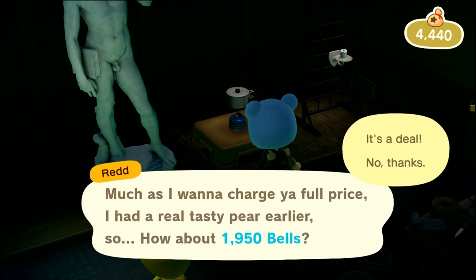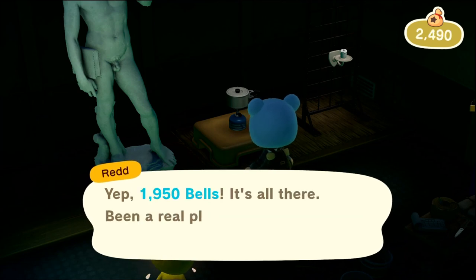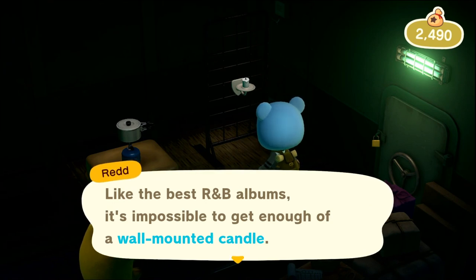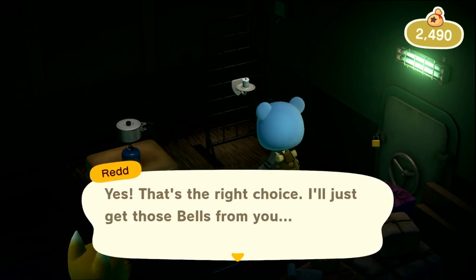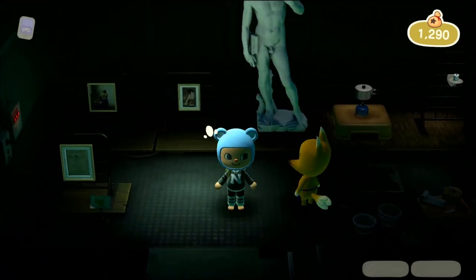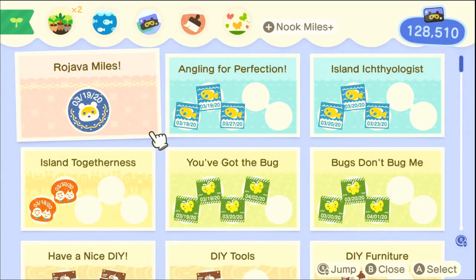Camp stove - as much as I want to charge you full price, I had a very tasty pear earlier. That's so funny. Now we have plenty of money for this. Like the best R&B albums, it's impossible to get enough of a wall-mounted candle. Yours for 1200 bells - that's the right choice, we'll take those bells from you. You can buy as many as you want - that's pretty cool. Too bad I don't have enough money.